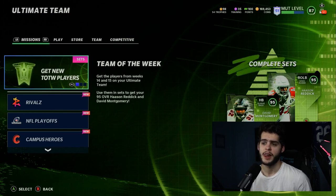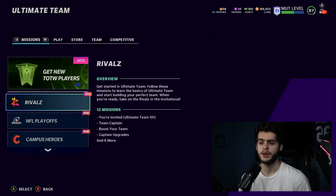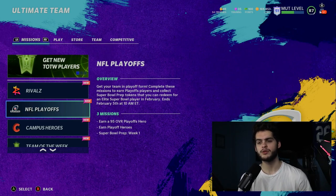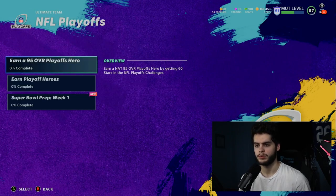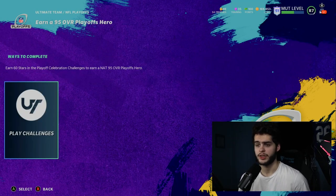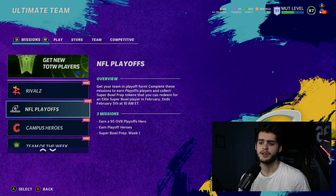The first tip: always check your missions tabs, because people ask me about free players and how to know what's coming out. The missions tabs tell you just about everything. Right now there's stuff like earning a 95 overall Playoffs Heroes card — you can see it listed right here. You earn that free 95 NAT by getting 60 stars in Playoffs Hero solos. Click on it and it takes you right there.